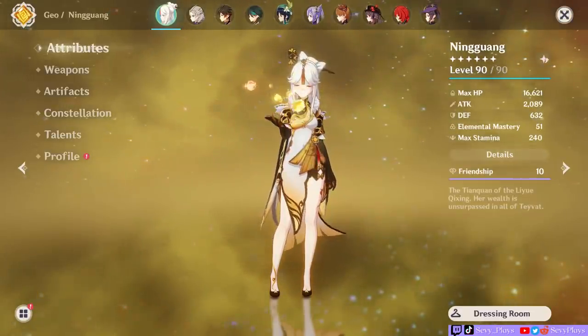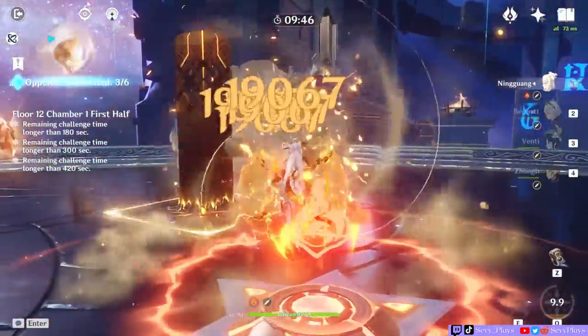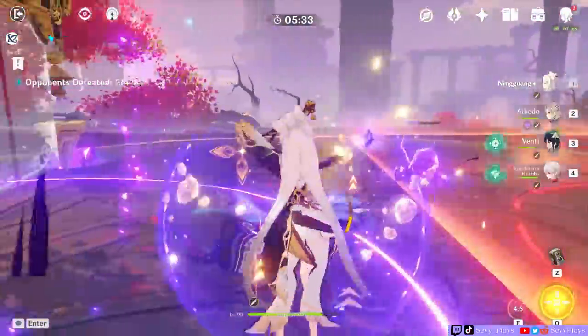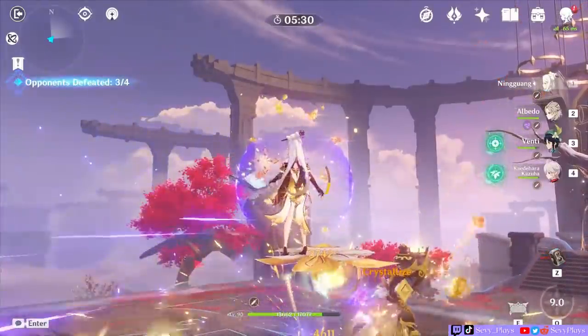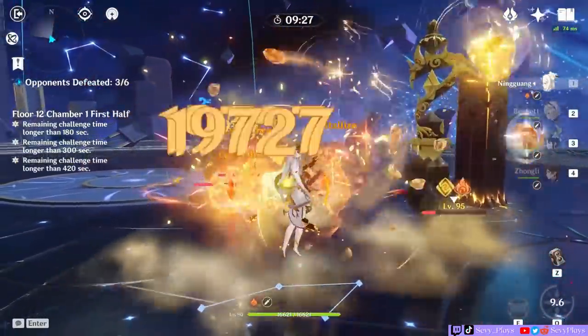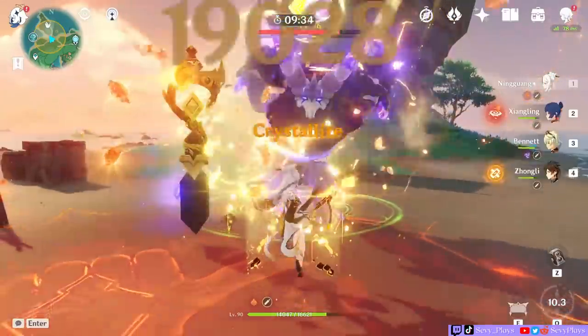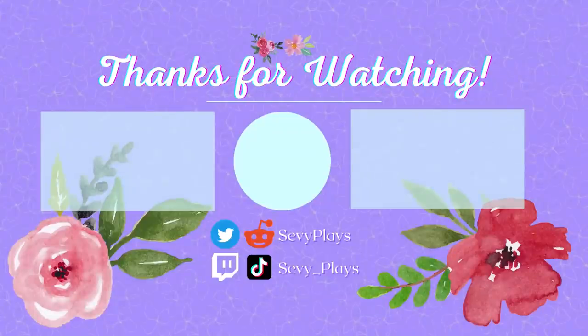So everyone, that's my updated and comprehensive guide on Ningguang. As of now, her kit is pretty timeless — no recent artifacts or weapons have radically changed her power level or potential, and while I would love to see MiHoYo give her some attention, she has always been a solid unit and will continue to remain that way. I'm beyond excited to see Geo back in the spotlight again in the next patch. Are you an aspiring or veteran Ningguang main? As always, if you have any questions or advice to add, leave it in the comments below. If you liked this video, don't forget to give it a thumbs up and consider subscribing to my channel and turning on that notification bell for more guides, discussions, and helpful videos for Genshin Impact. I will see you soon. Take care!